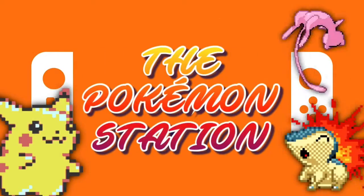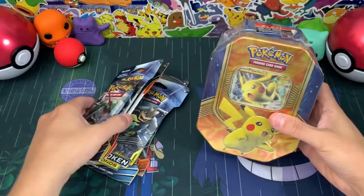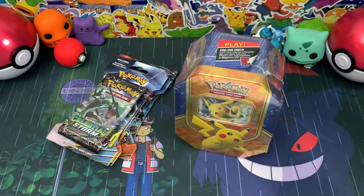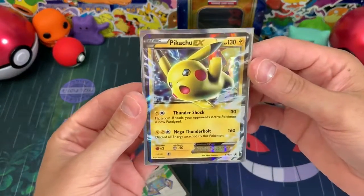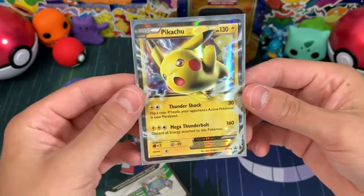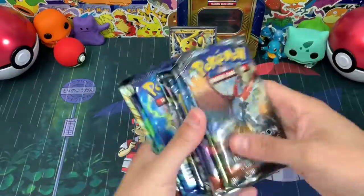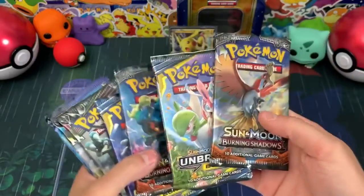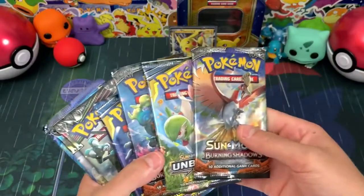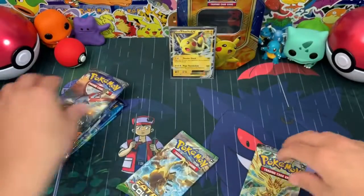Here are the packs we're gonna be opening. We got everything open - here is the awesome Pikachu EX, it looks like Ash's Pikachu. This Pikachu is so strong, the attacks are awesome. We also got a code card from that tin. Here are the booster packs that came in the tin, and then the rest of the packs - we've got a good majority that may have an awesome Charizard in it.